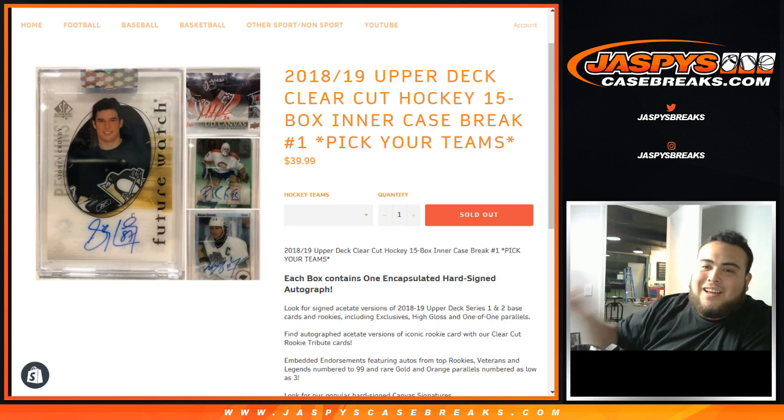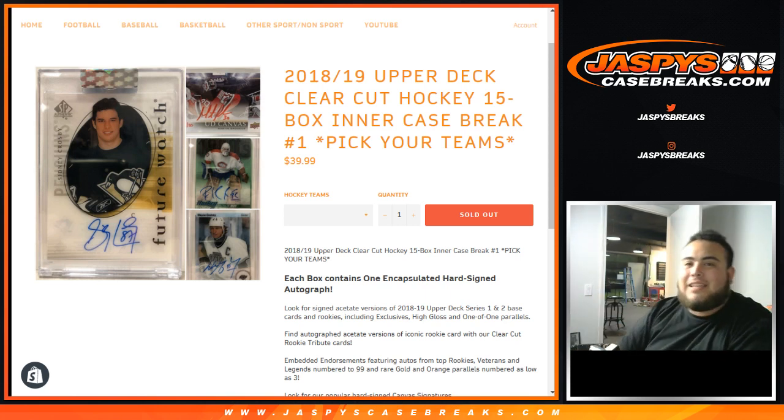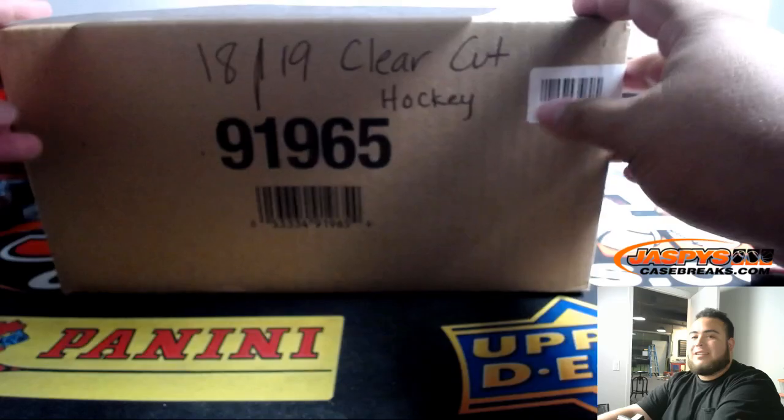What's up everybody, Jason here for JaspiesCaseBreaks.com. Just filled up 1819 Upper Deck Clear Cut Hockey. It's a 15 box inner case break. Pick your team's number one. Joe's a little bit busy over there on the main channel. Just finished my eBay breaks for the night, helping him out, especially with this hockey that just released.